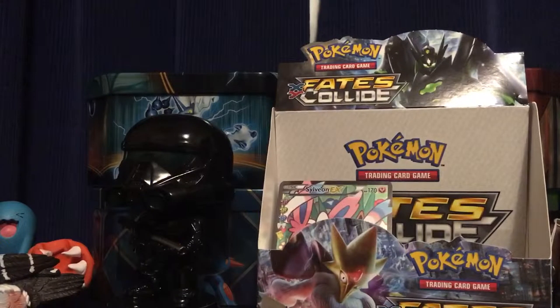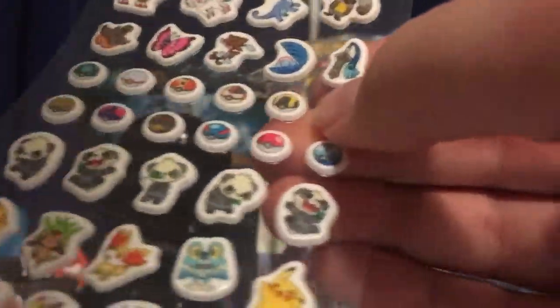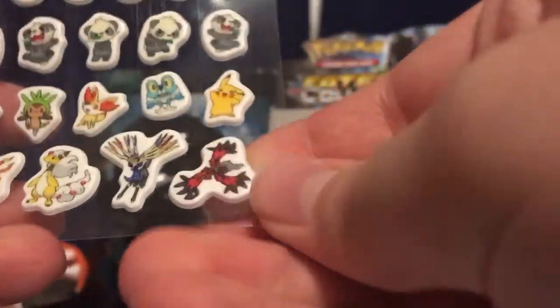So let's open the stickers first. There's the first one — this one has Chespin mainly. And they're puffy stickers. They're pretty cool. So there's all of them. This one has a Master Ball and Eevee, Xerneas, and a bunch of other cool ones.